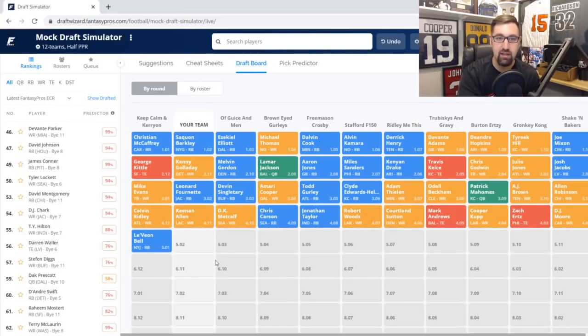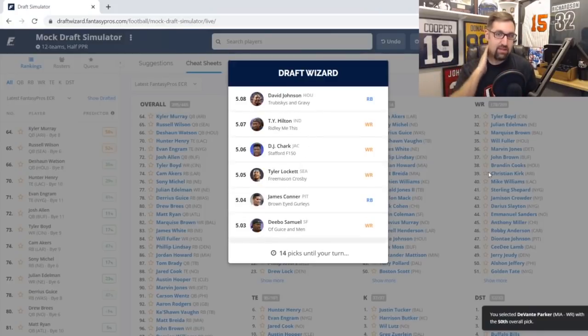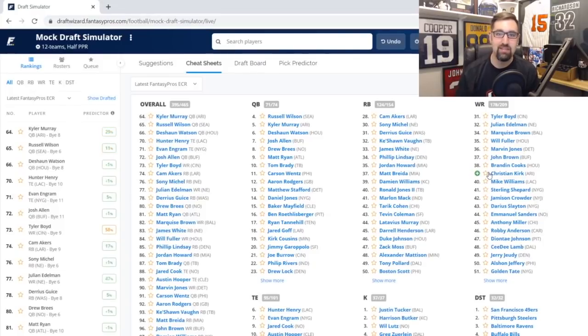Now I've gone RB, WR, RB, WR — staying very balanced. The choice is do I continue building at wide receiver? In this league you start two running backs and three wide receivers, so I'm going to go with Davante Parker. Even if you don't absolutely love him, getting him here in the fifth round is a really good option. There are still a ton of quarterbacks with upside, so I'm not going QB yet. Give me Davante Parker here in the fifth round — tremendous value.